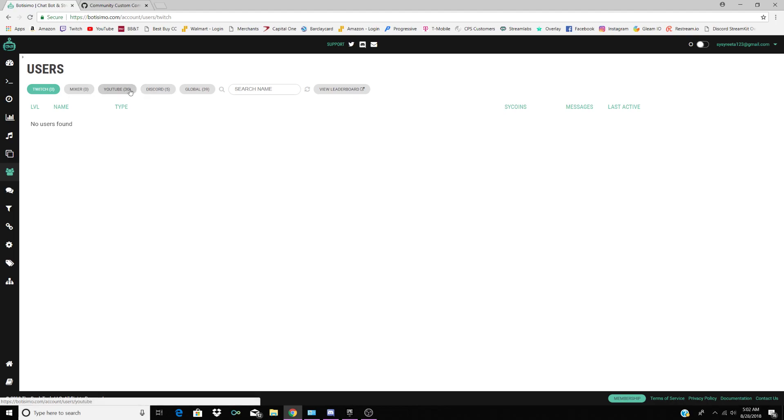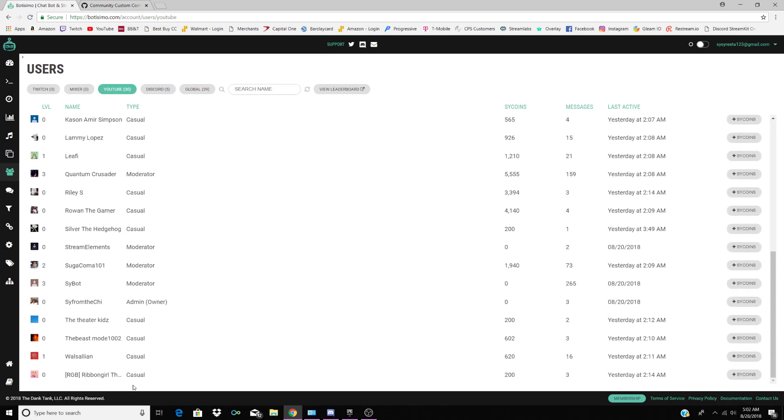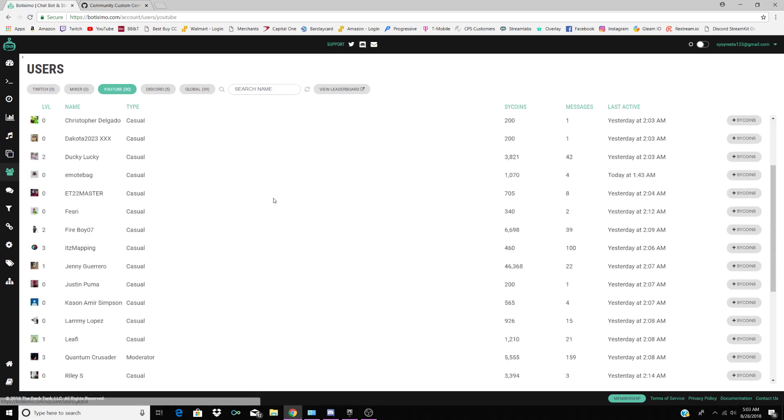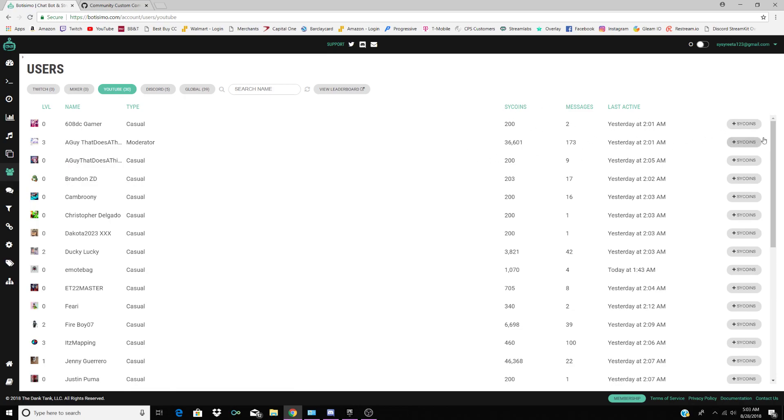The users section — I tried it once and couldn't find much info on YouTube about it. But once I put it on, it actually pulled data: 30 subscribers joined that day and it came up with their names. I was able to transfer their coins from FussBot into Bottissimo, because a few of them had a lot of coins and didn't want to lose them. It shows you all your users from YouTube, Discord, Twitch — everybody — and you can give them extra coins. I call mine side coins; you can call yours whatever you want.